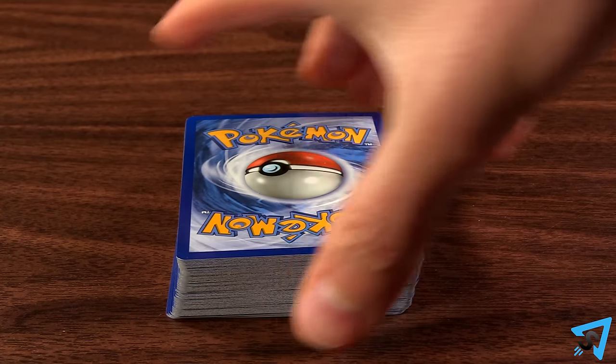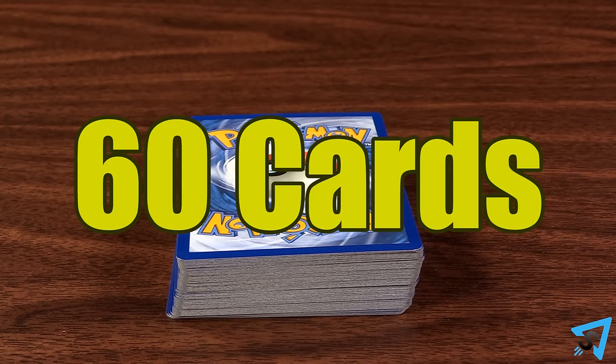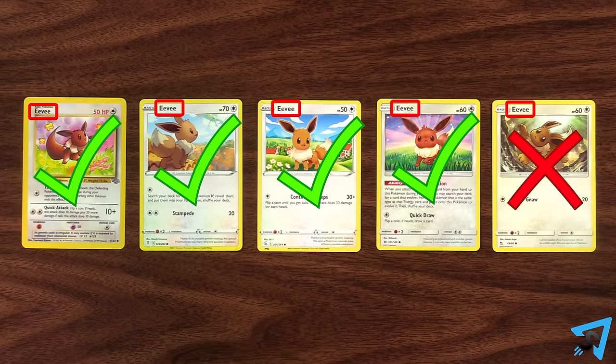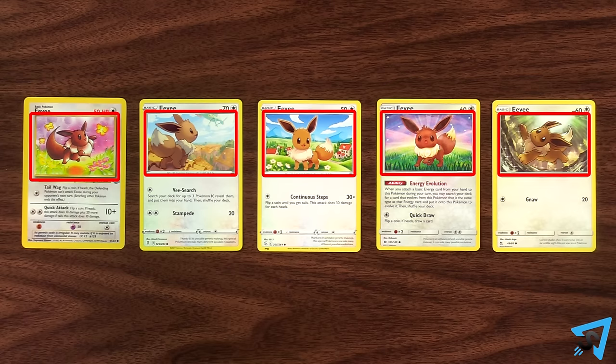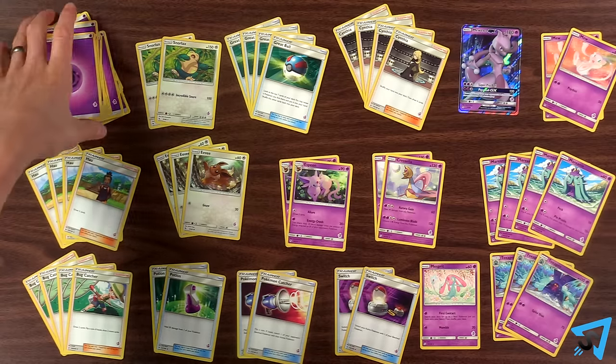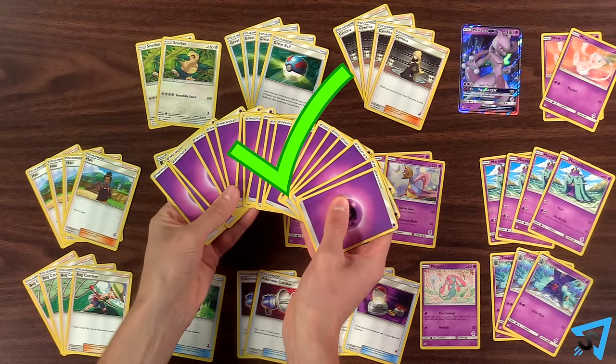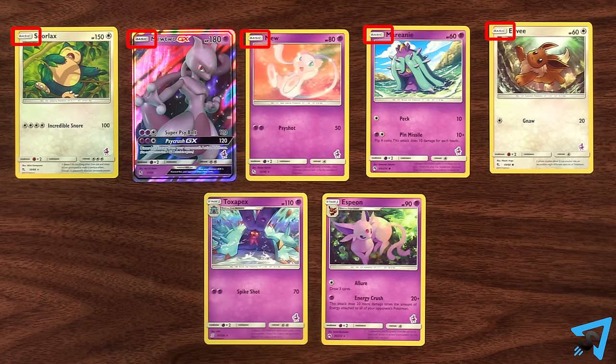Each player provides their own deck of exactly 60 cards. When you are building a deck, you can only have four copies of a card with the exact same name, even if the image is different, with the exception for basic energy cards, which you can have as many as you want. You must have at least one basic Pokemon in it.